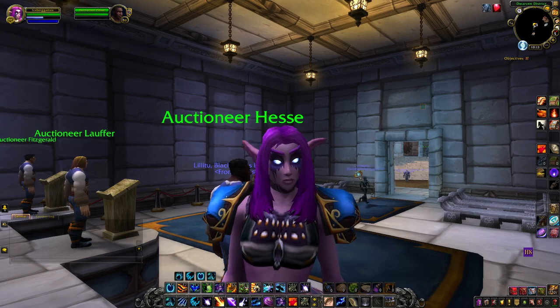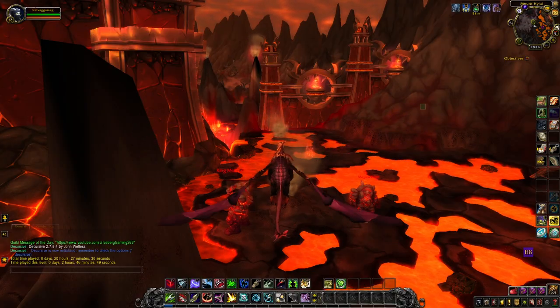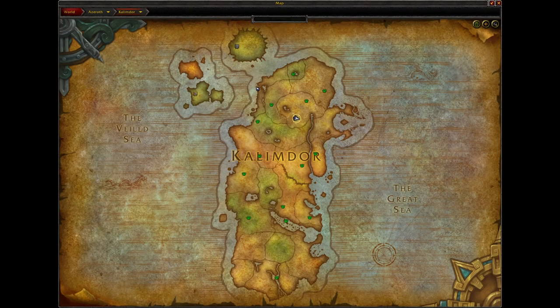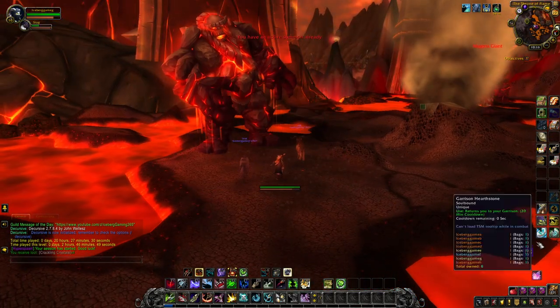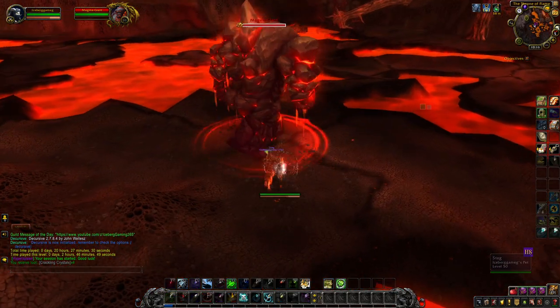Now that the bills are paid, let's get into the gold making. Step 1 on this method is to park a character at this location behind the Sulphurian Spire in Mount Hyjal on Kalimdor. What you are going to do is kill these Molten Giants over here. They respawn every 6 or 7 minutes and they have a very high drop rate of Volatile Fire.